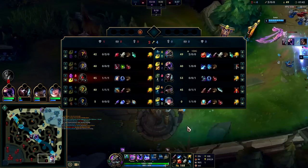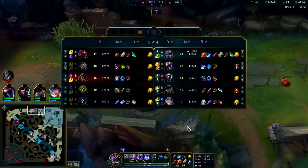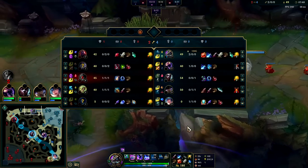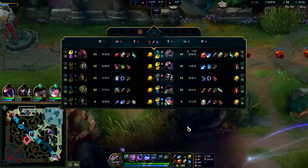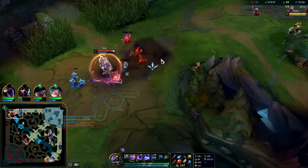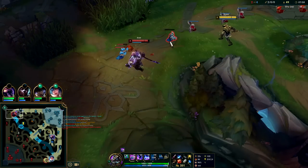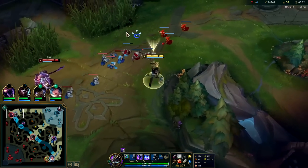Their team is decent against Nasus in a team fight — they have AoE CC on Lissandra (AoE slow, AoE snare, AoE passive slow), TF red card, Briar AoE, Scion AoE knockups. So we don't really want to team fight against their team in particular, unless my team is ahead, in which case it's kind of okay.